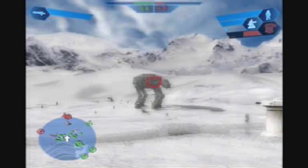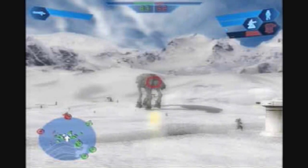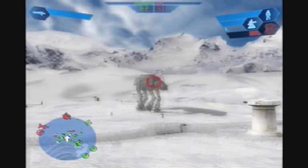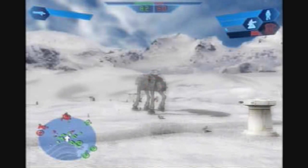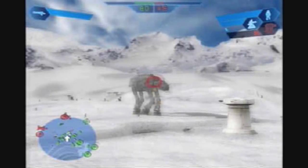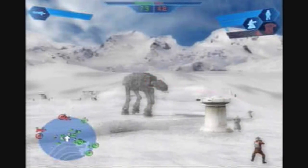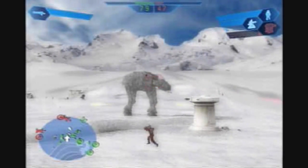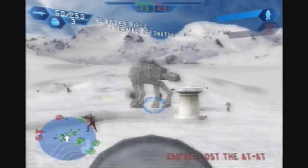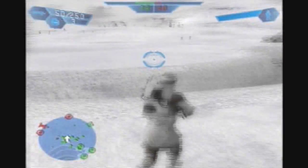There are two main strategies I like to employ on this level. One: just use the T-47s, the snow speeders, to trip up the AT-ATs whenever they spawn — that keeps them down to one command post for the most part and you win easily. The other strategy is to hang out at the bunker the entire time, use the turrets, take out the AT-ATs while holding the bunker from the troopers that spawn out from the walkers and try to take the command post.